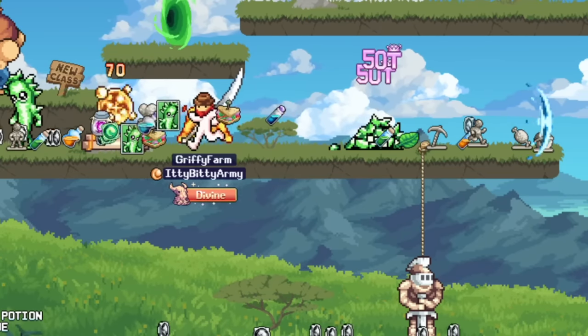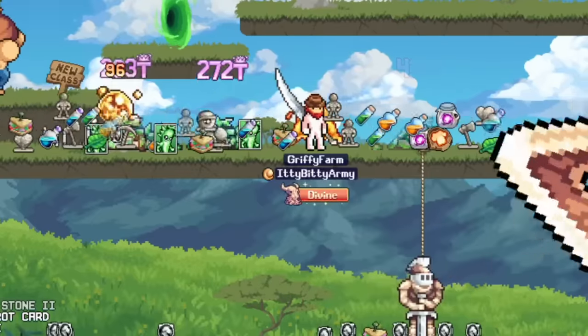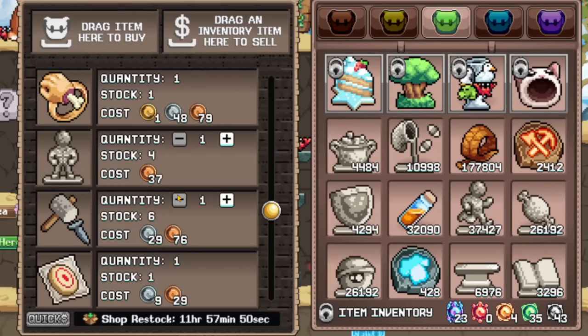A statue is a rare drop that comes from a monster or resources that will buff your character, and will buff every character once you have unlocked the golden sculptor tool. To unlock statues first, you need to do the Town Marble NPC questline located in the World 1 town. They'll get you to buy a sculptor tool from the World 1 shop and you give it to them. Congrats, now you've unlocked statues.